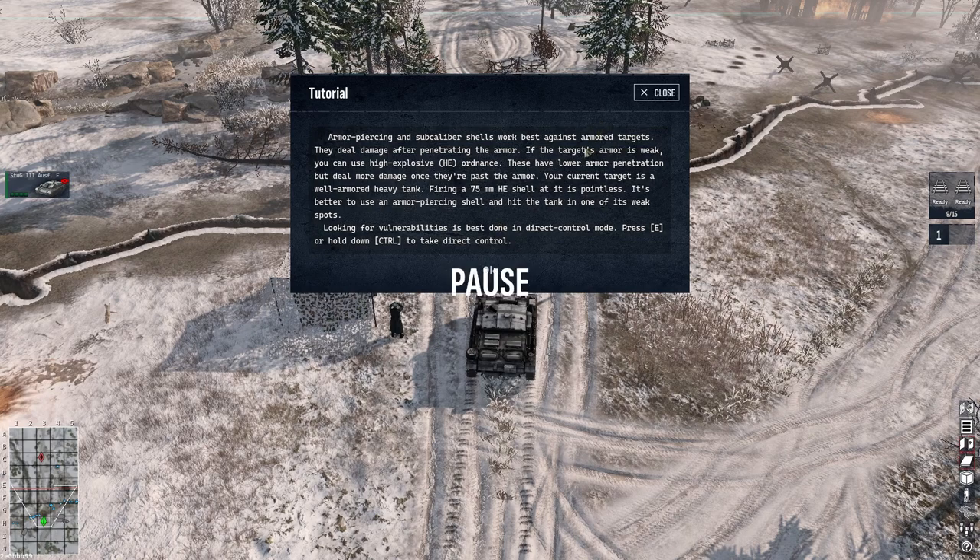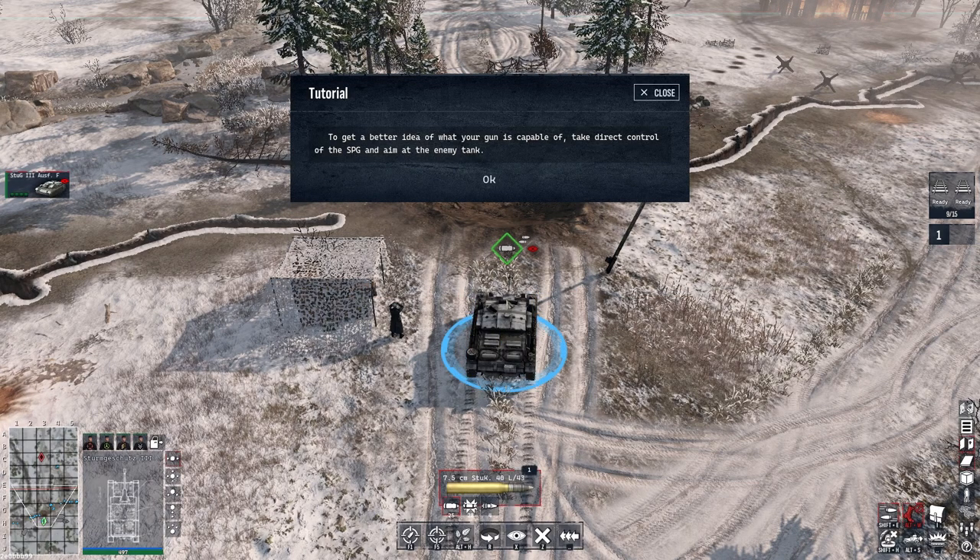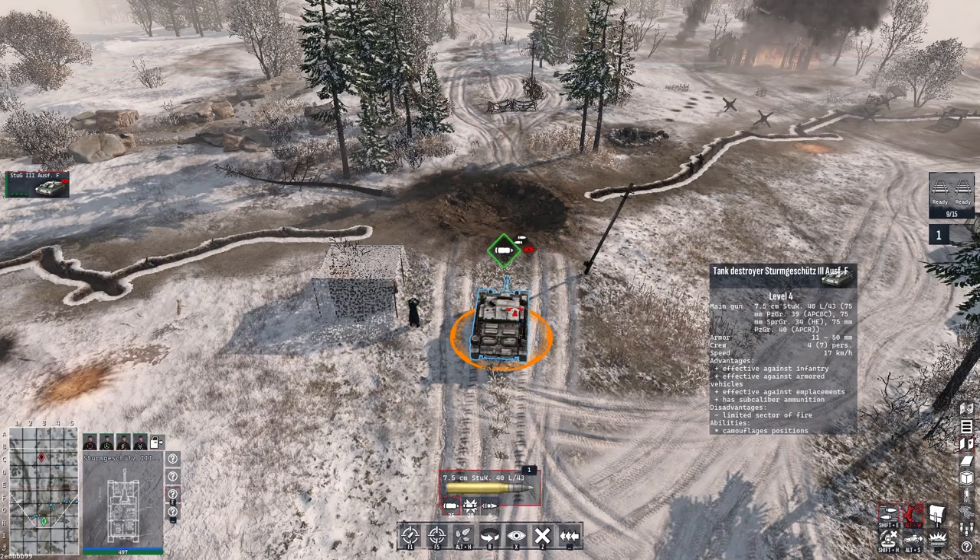Looking for vulnerabilities is best done in direct control mode. Press E or hold down Control to take control. To get a better idea of what your gun is capable of, take direct control of the SPG and aim it at the enemy tank. Let's press E.